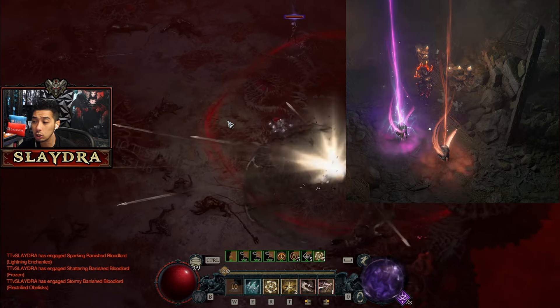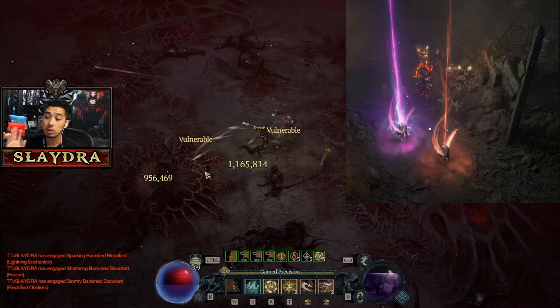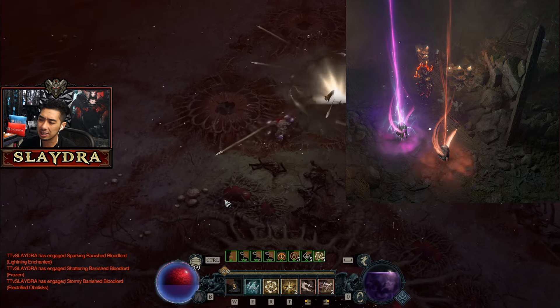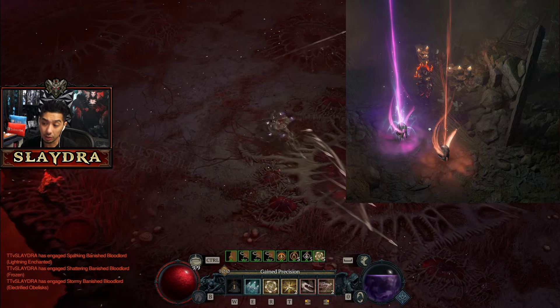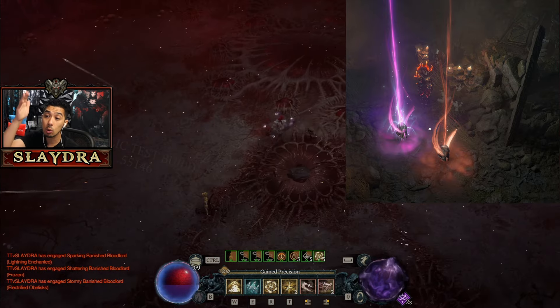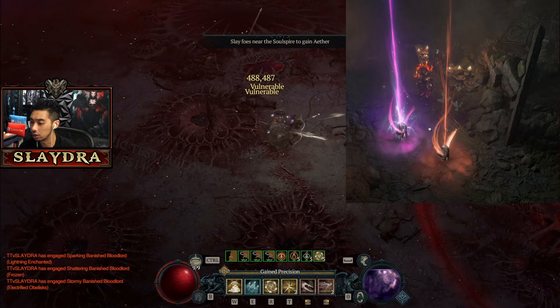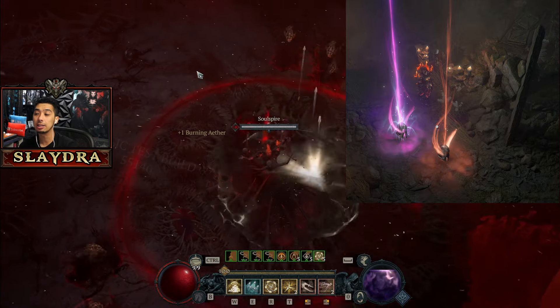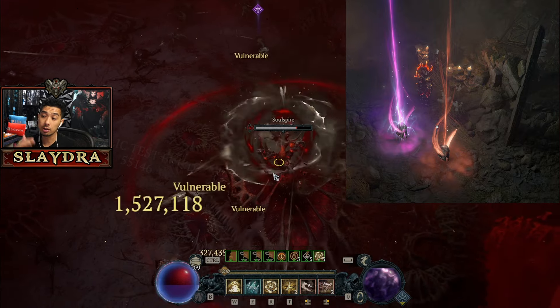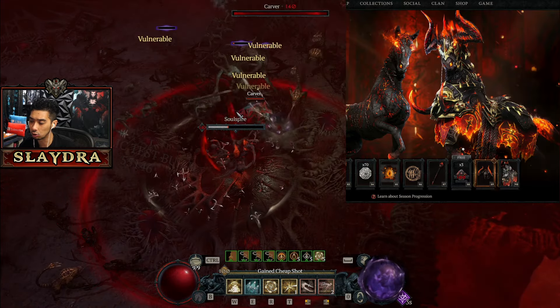There's also the change to the Uber Uniques — they are purple now. While I was streaming Season 5 early, a lot of people were wondering if these were brand new items. No — it's basically the Uber Uniques, and now they are called Mythic Uniques. They essentially have their color changed so you know when one of them drops and you can get excited about a brand new upgrade for your character, but they don't do anything special that they didn't do before, other than the buffs.